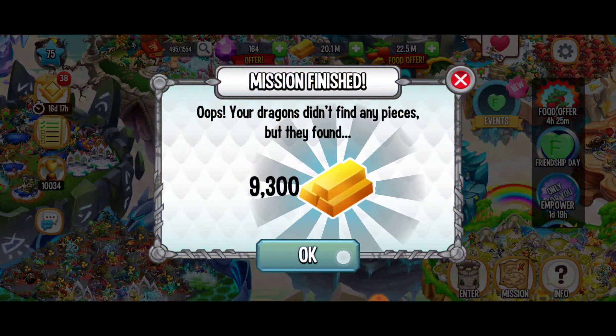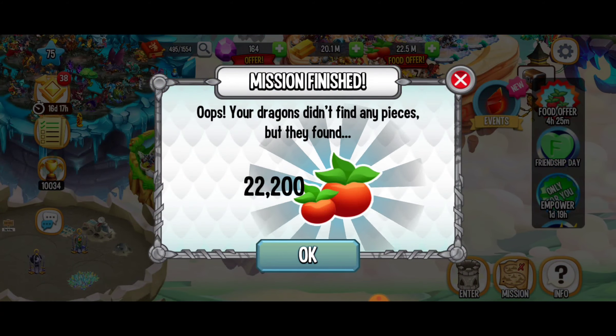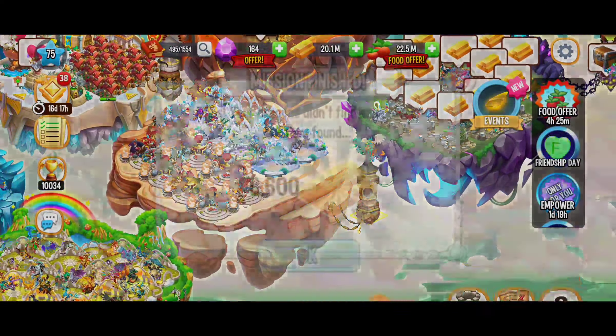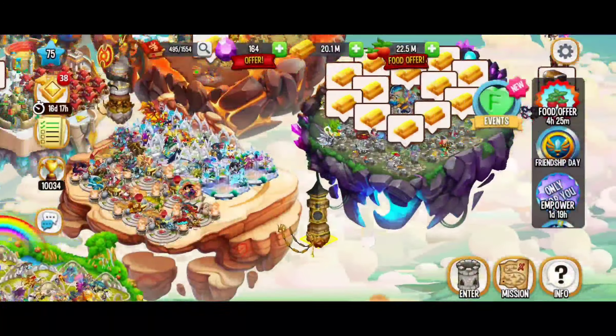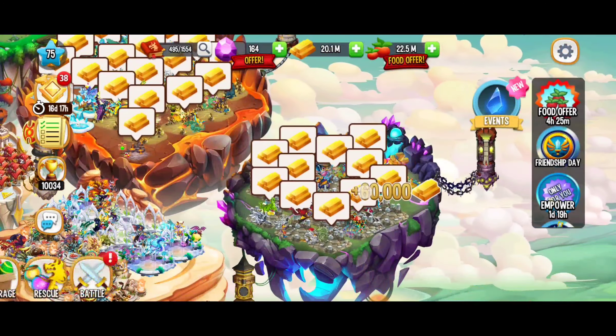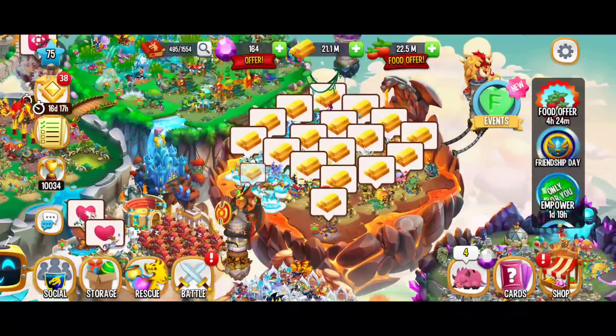Our dragons didn't manage to get that puzzle piece either over here. Down below we got food though — 22,000 food, that's a good prize. And here just some gold, okay, not what we're looking for. Not my lucky day when it comes to the missions, but it's okay — I'll keep leveling up those dragons and we'll get there eventually.